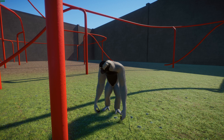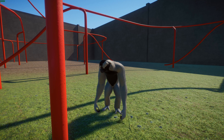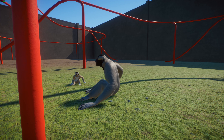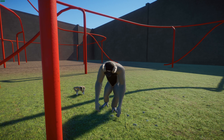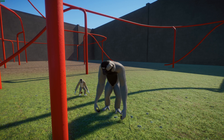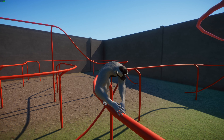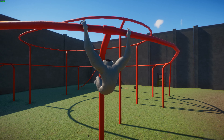They live in monogamous pairs and predominantly eat fruits, leaves, and small animals. Mating pairs mark their territories together using loud calls. Their populations are believed to be about 35,000 individuals in Cambodia and about 30,000 in Thailand. Due to the wildlife trade and habitat destruction, they're listed as endangered. Luckily, non-profit groups rehabilitate gibbons caught for the pet trade or displaced by habitat destruction and release them into safe areas — really helping these gibbon populations recover.